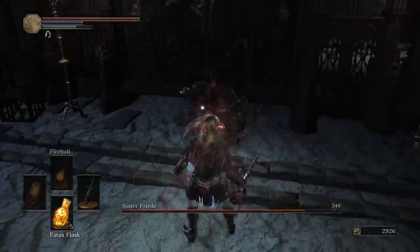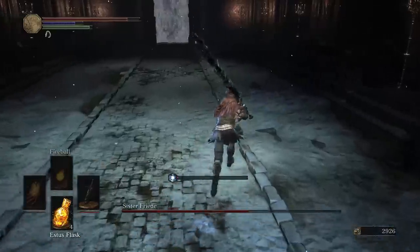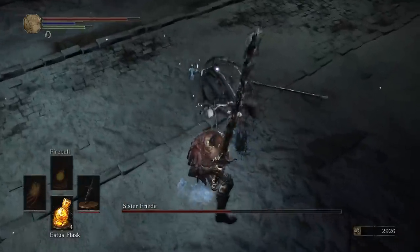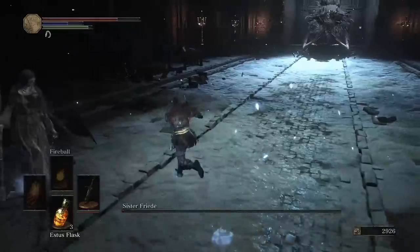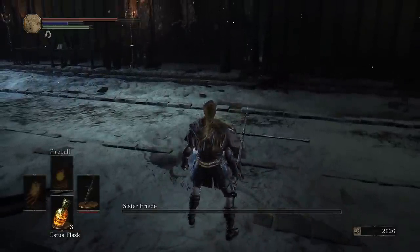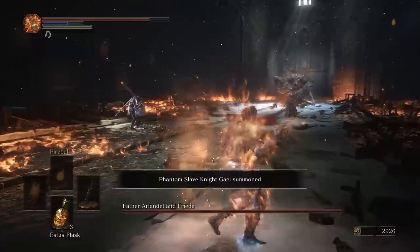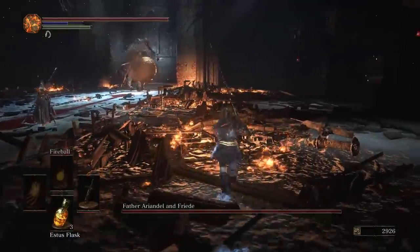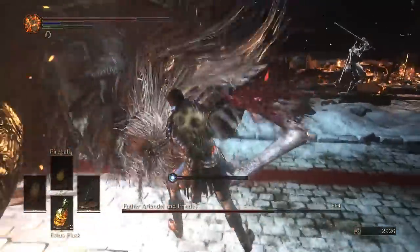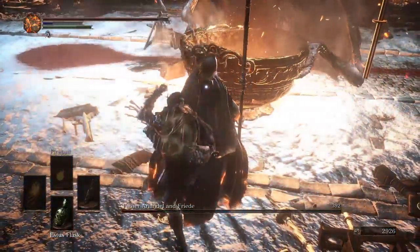The key to fighting Sister Friede is abusing the backstab mechanic. Wait a little bit, charge R2 and L2. Pay attention to her jump and backstab her accordingly. Do not use all of your FP as you will need it for Phase 2 and to perform the glitch. Ember up as soon as Phase 2 starts as you will need the extra health. Let Gale distract Friede and target Ariandel. Of course, if the chance arises, you can always backstab Friede.